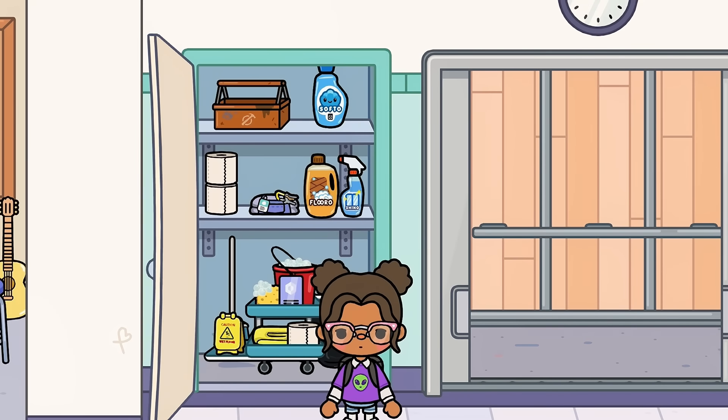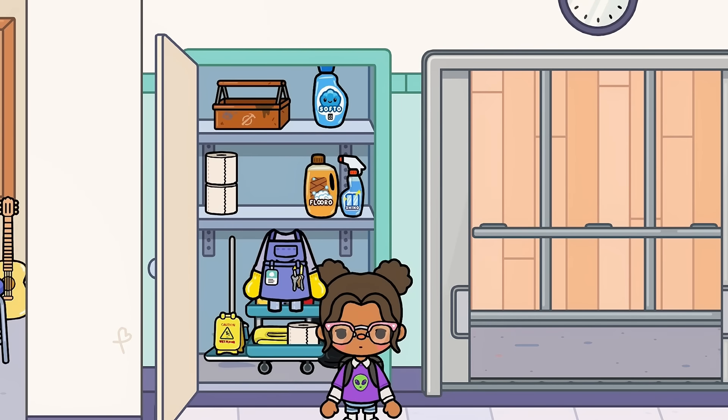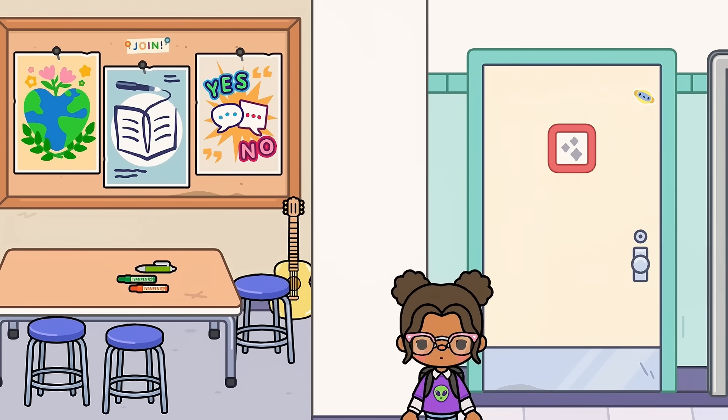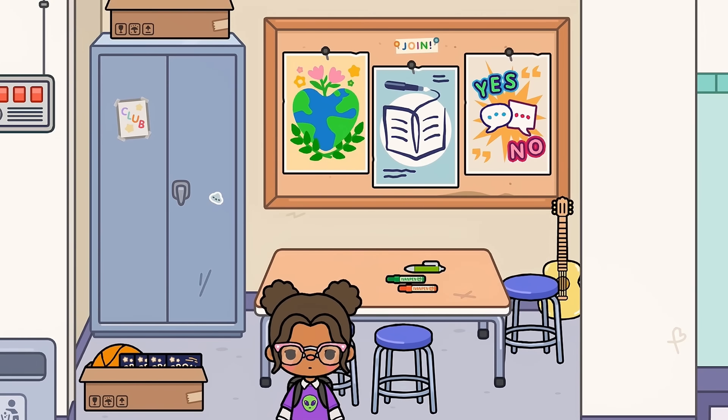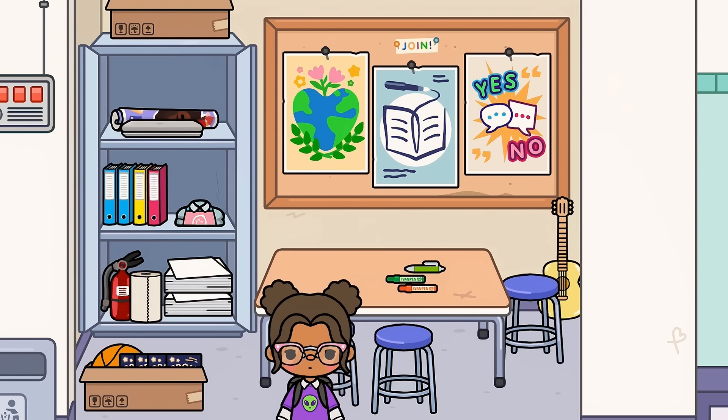You have a janitor's closet and you also get a janitor's outfit, which is really nice. Over here we have some pictures — there's a Snapchat notification — but we have some pictures. Downstairs by the cork board you can take some of these and put them downstairs. It's like a planning room, which is really nice, and you get some blank papers and stuff, which is so cool.